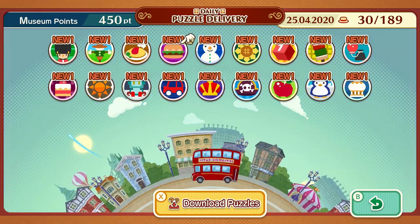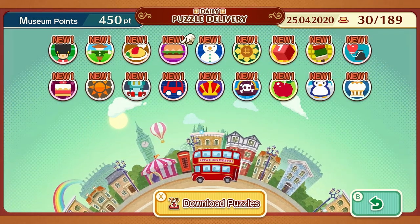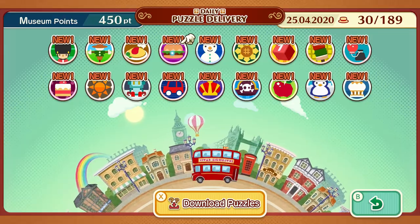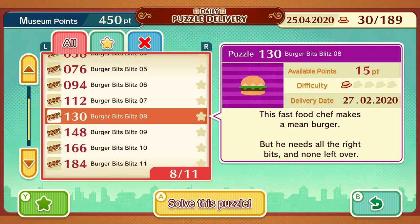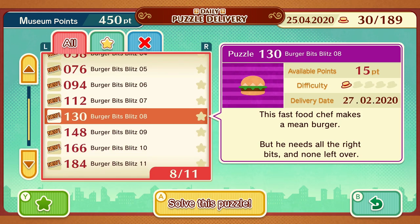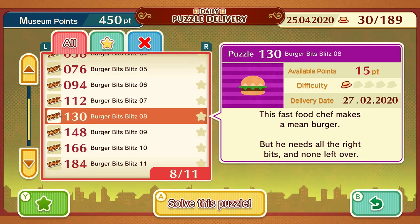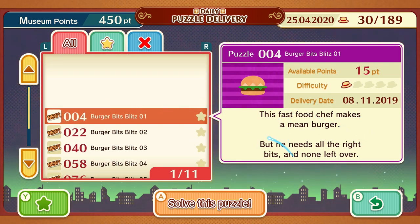Hey guys, it's Mendes here and welcome to the fourth episode in our puzzle showcase of the daily puzzles of Catria Leighton and the Millionaire's Conspiracy. Today we're going to be looking at Burger Bit Blitz, which is a very difficult thing to say. We're going to have a look at the first ten puzzles and see what is in store for us. The difficulty goes from one to three, I'm expecting the grid size to be small on the first seven puzzles, and then on puzzle eight it looks like we're probably moving up to the larger grid size. I don't know what this puzzle is going to be, so let's have a look.